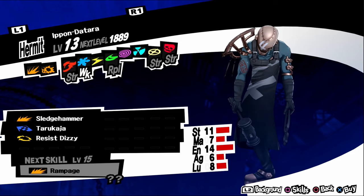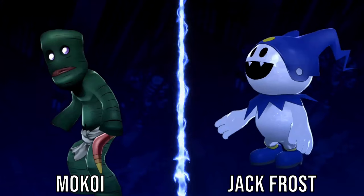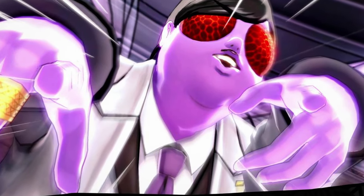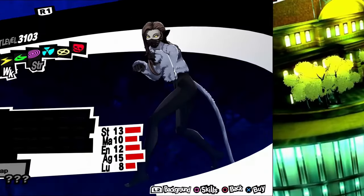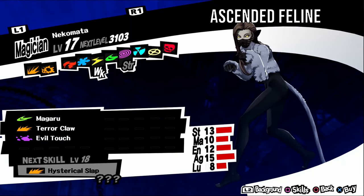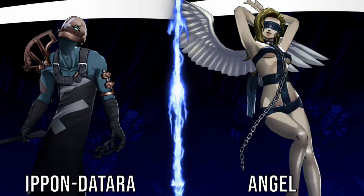Makami, aka Haunting Wolf Spirit, is weak to electric. It has an upbeat personality, so negotiate with funny answers. It can be found in Path of Qimda levels six and seven. For a fusion, fuse a Jack Frost and an Apsaras. Shikieiki, aka Bringer of Misfortune, is weak to nuke. It has an irritable personality, so negotiate with serious answers. It can be found in Path of Qimda levels six and seven. For a fusion, fuse an Eligor and an Archangel. Koppa Tengu, aka Foolish Monk, is weak to ice and bless. It has an upbeat personality, so negotiate with funny answers. It can be found in Path of Qimda levels six and seven. For a fusion, fuse a Koropokguru and a Silky.